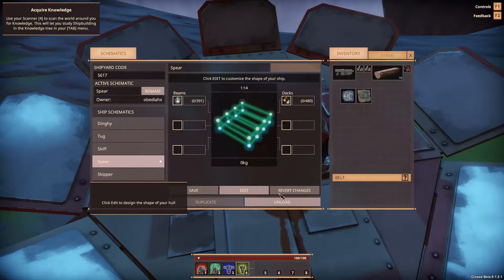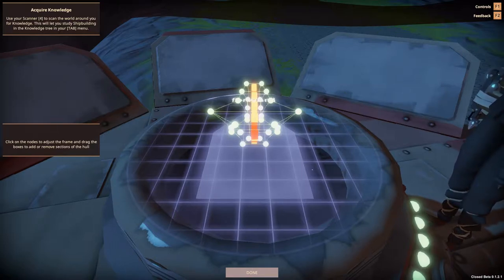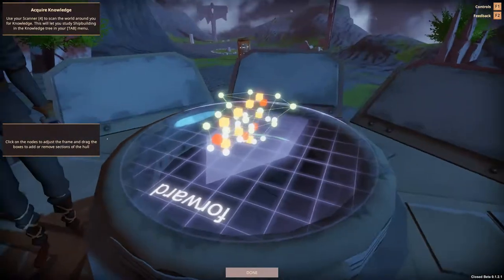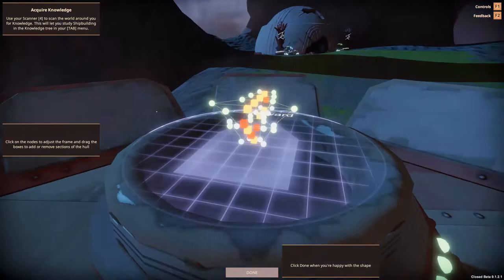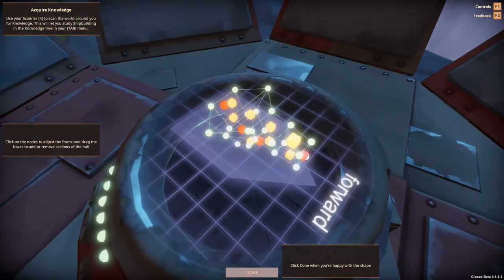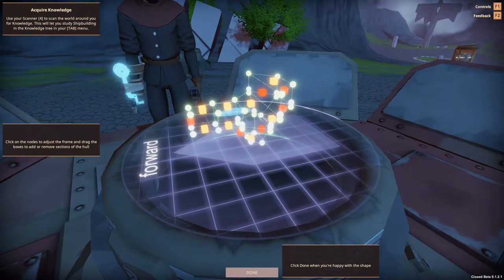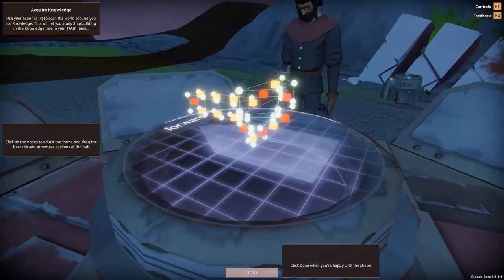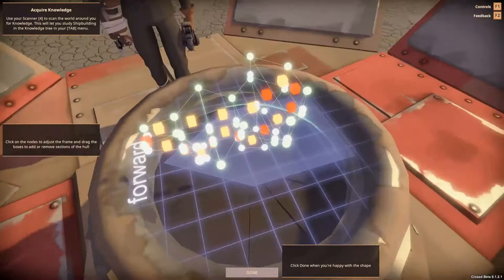We need the beams. Let's rename it 'Baby's First Ship.' Click on the nodes to adjust the frame and drag the boxes to add or remove sections of the hull. Oh that's cool — so it kind of starts as something and then I can organize it. Can I take this box and move it? We definitely want something sticking up in the back. Can we drag this out a little bit, make it pointy? I'm gonna play around with this and find a shape I like.